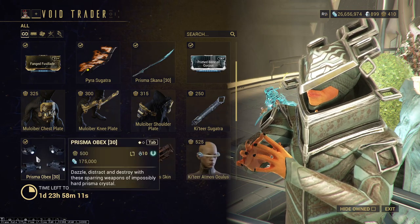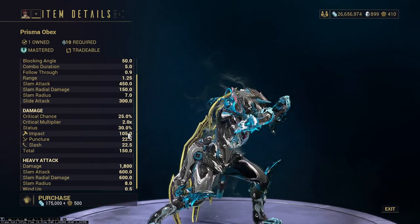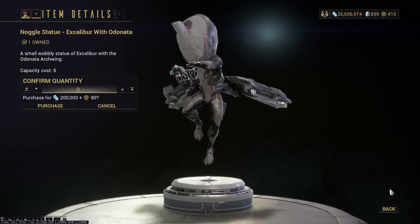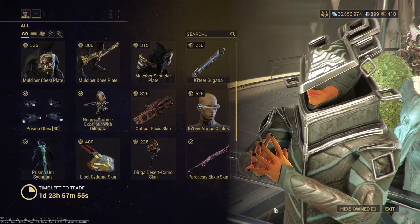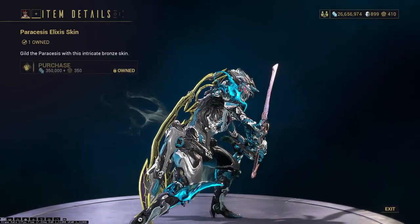Then you have the Prisma Obex — get these for Master Rank, and the stats on them are honestly not too bad: 25%, 30%, not mad at that. More cosmetics — Noggle Statue, skin, Atmos Oculus, Prisma Uru Saindana, ship skin, another skin, Parasesis Elixis skin.